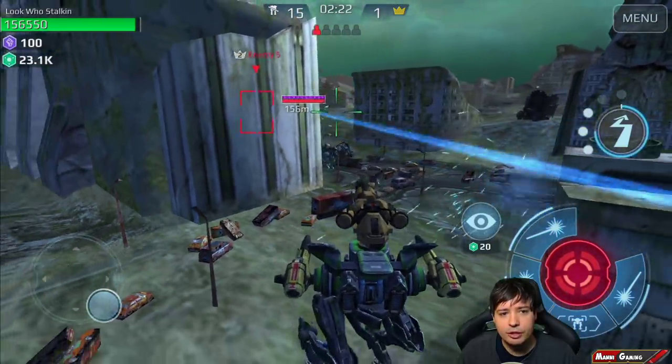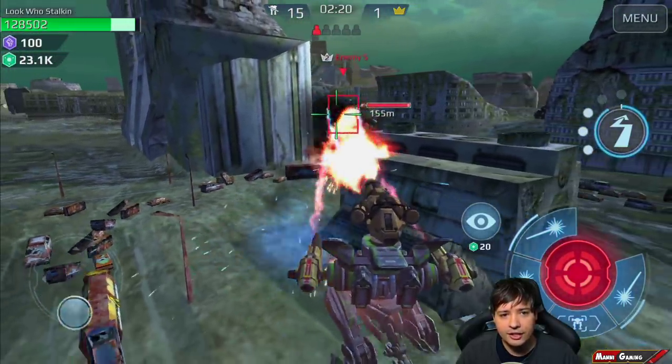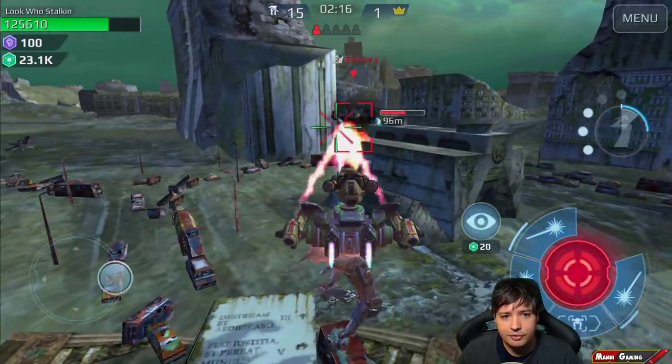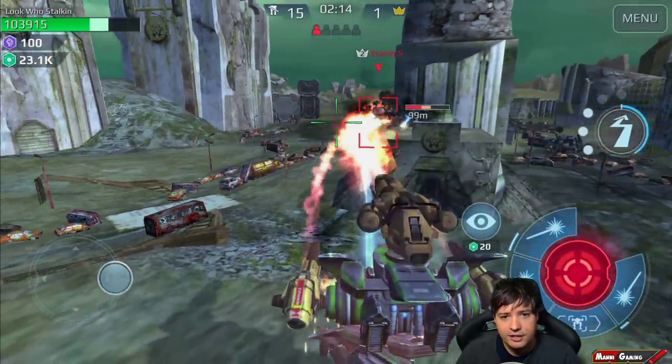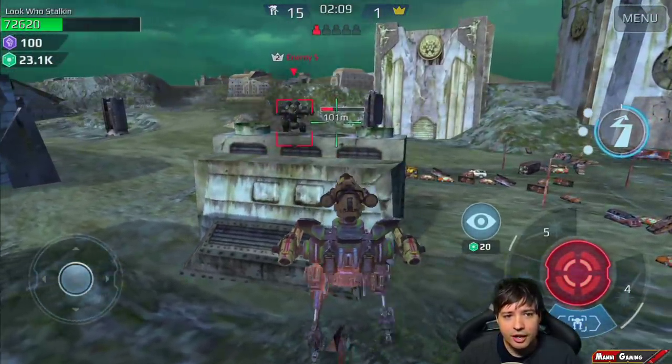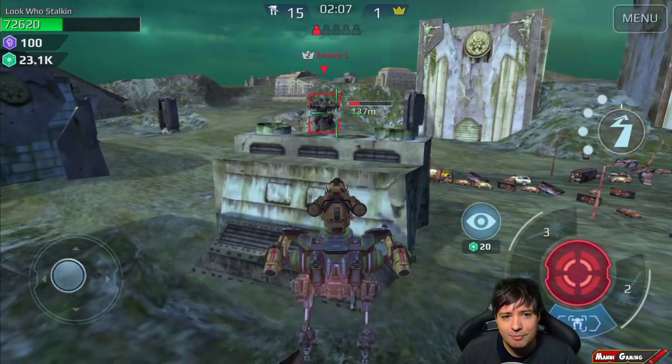Maybe I can just fool him around here. Now he's taking some decent damage. I need to trigger his Last Stand again — there it is, Last Stand is active. Now he's waiting for his shield to come back.